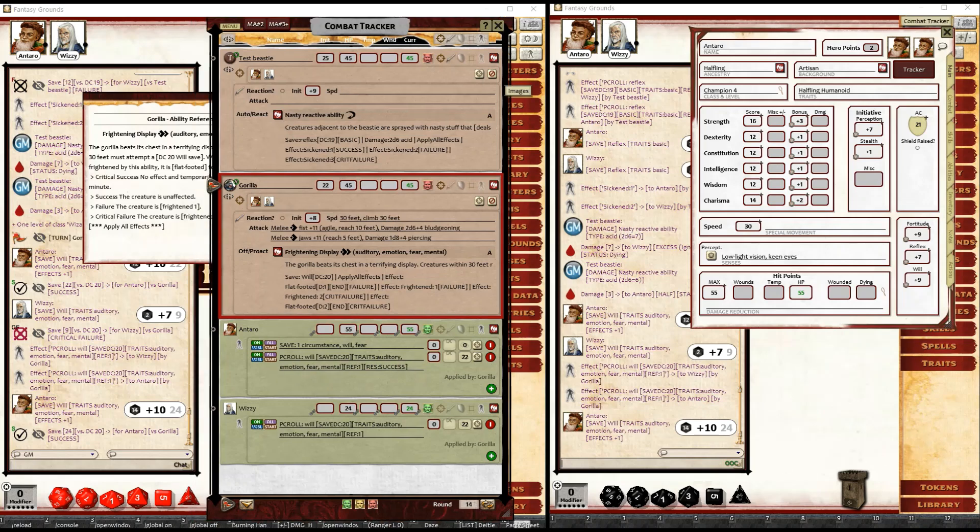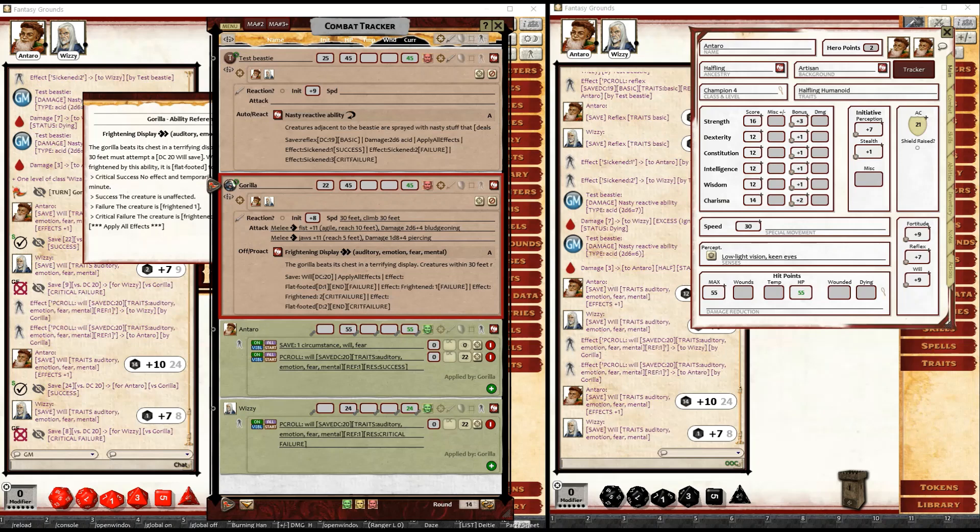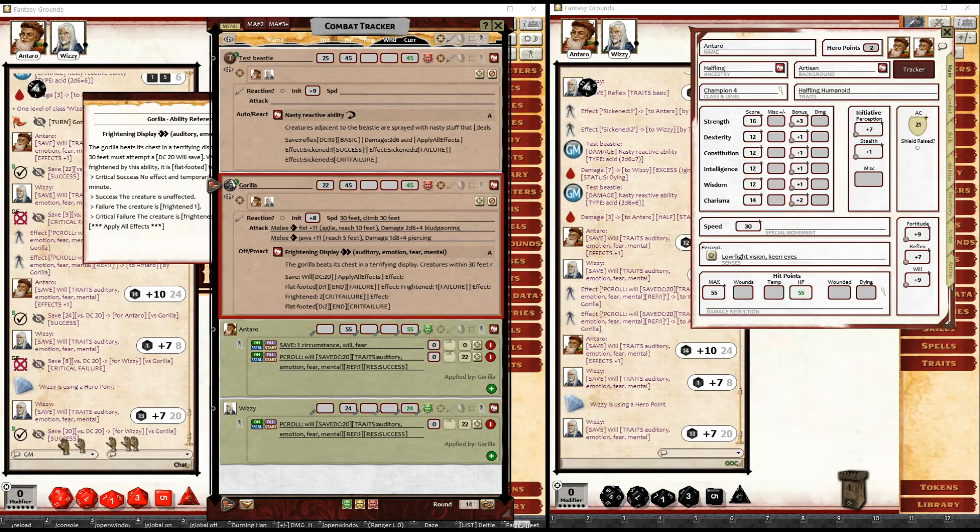I'll just make a roll off screen for Wizzy as well — he needs to make a will save. That's a critical failure. If Wizzy doesn't like that and wants to use a hero point, they can reroll their will save. This time they get a 20, which is a success, and you can see the system has changed that to a success.